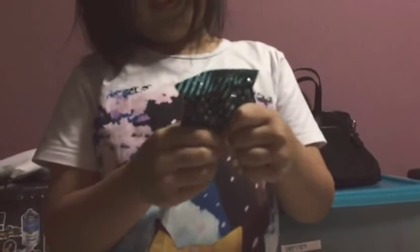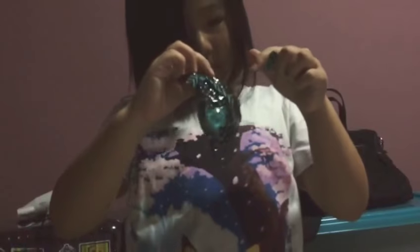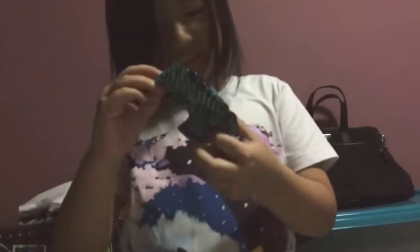We got a poop-a-scooper with a bone in it. That means we're getting a dog. There's a big one — what's in here? It's so big. Let's open it up. We got trims. We got glasses.